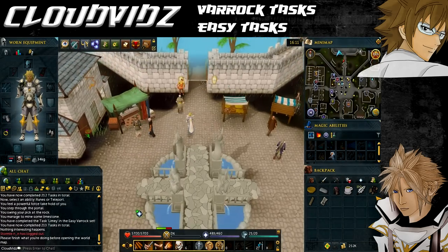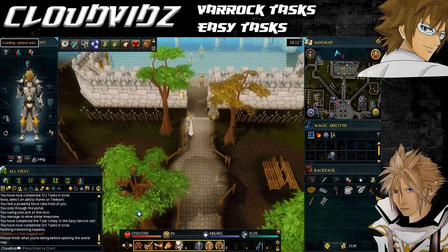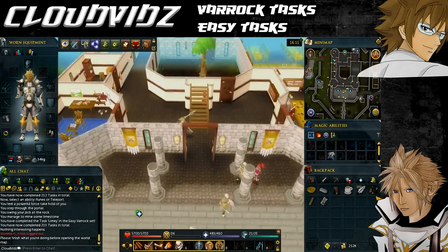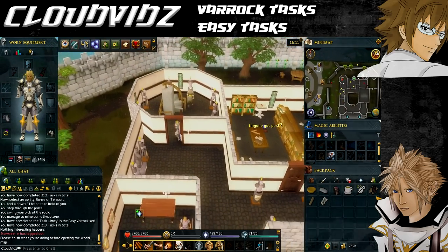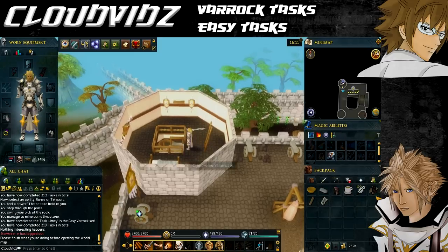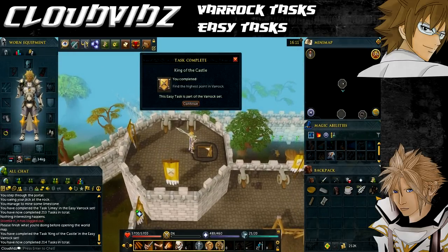The next task is called King of the Castle, and that's to find the highest point in Varrock. Go to Varrock Castle, which is directly north of the Varrock lodestone. Once you're there, go to the northwest corner of the castle and keep climbing the ladders until you get as high as you can go. Once you reach the very top it should come up saying task complete.